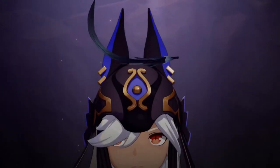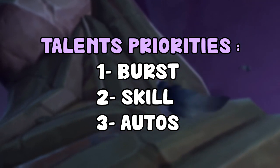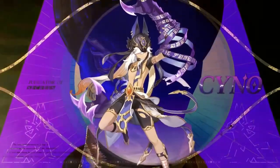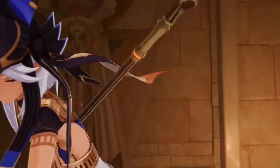For talent priorities, his auto attack damage scales off his elemental burst — it has its own multipliers like Raiden's burst — so prioritize upgrading your elemental burst first, then your elemental skill, and your normal auto attacks are not really important to upgrade. Keep in mind his burst is a mix of Raiden Shogun's and Xiao's burst: it has its own multipliers like Raiden's, but the hits count as normal auto attack damage like Xiao's burst. So any buffs or weapons that buff elemental burst damage are not really going to benefit Cyno.